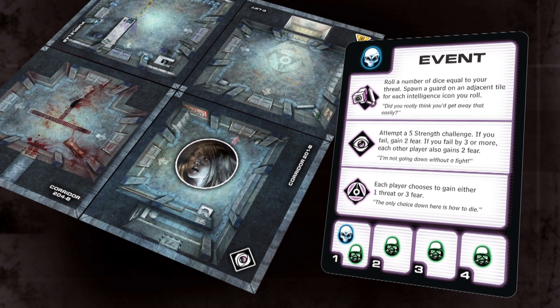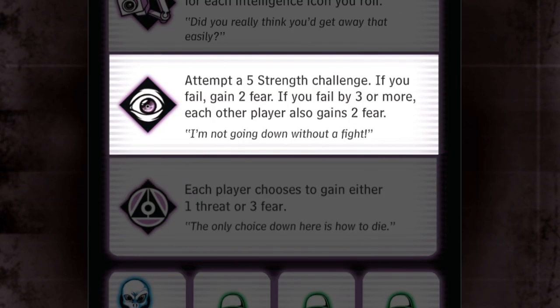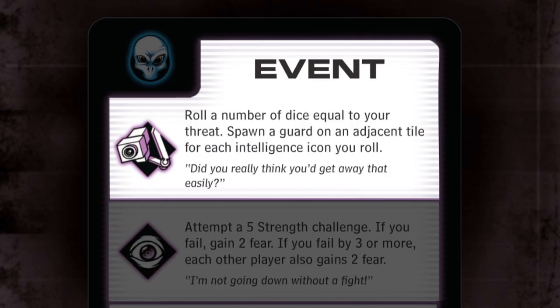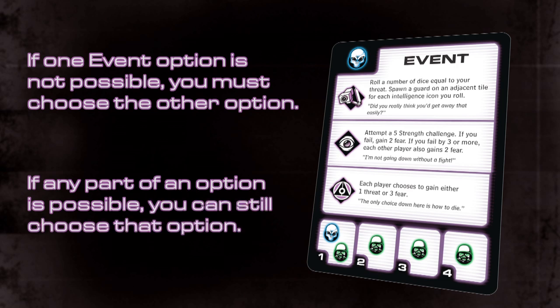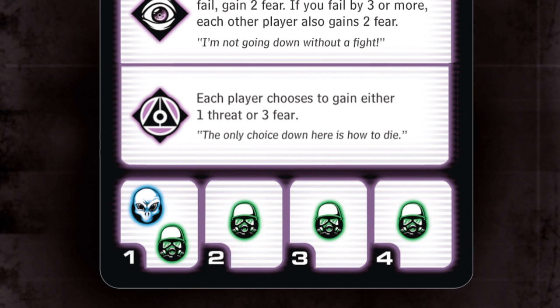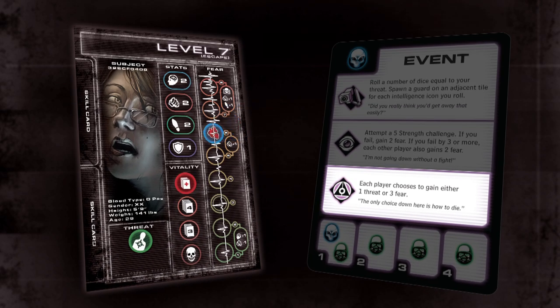Once you've spawned enemies, read and follow the instructions of the event text listed next to the tile's event icon. Some events require challenge rolls, while others are resolved with a non-challenge dice roll or a choice. If an event offers a choice and one option is not possible, you must choose the other option. If part of an option is possible, you can still choose that option. For example, you draw an event card with the facility event text: each player chooses to gain either one threat or three fear.